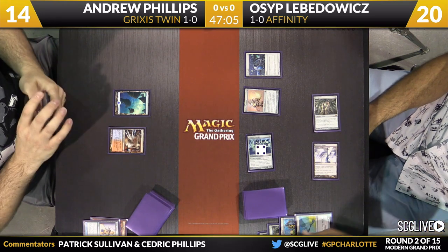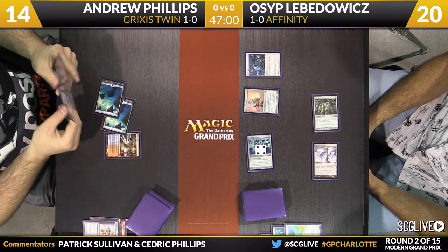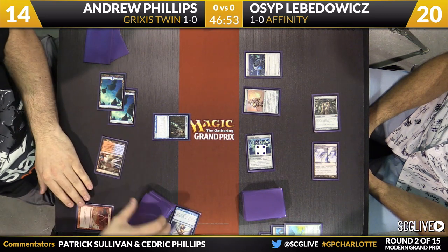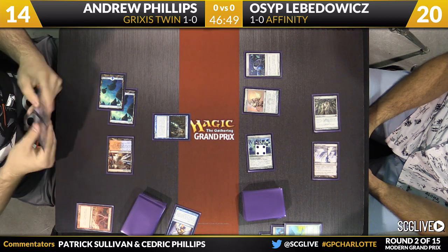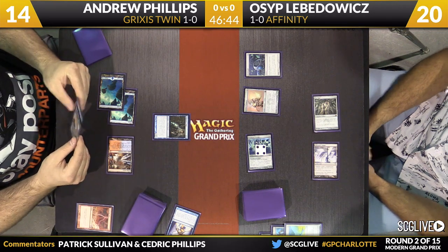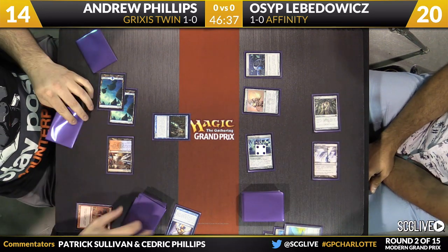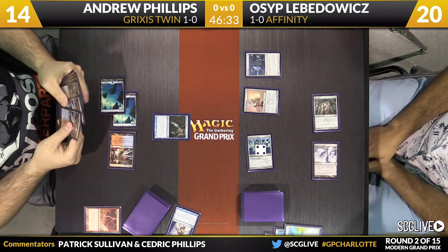Phillips drew a land for the turn, so he'll play an Island. Now it's a copy of Snapcaster Mage, which will allow him to flashback Serum Visions — a card is coming for Phillips, then Scry 2. Osip doesn't mind this turn at all. Really the only thing he's concerned about is Andrew executing the combo. Osip doesn't have a lot of interaction in Game 1, and as long as the game looks like this, Andrew's not going to be able to keep up.